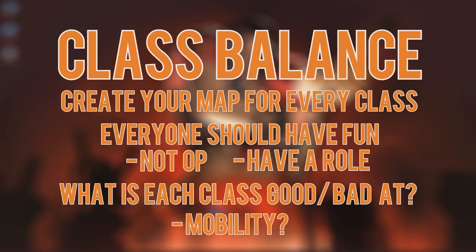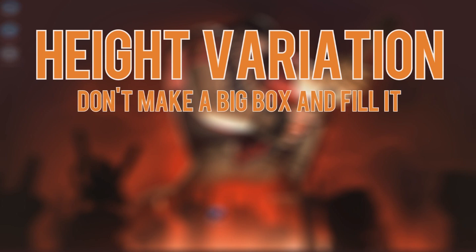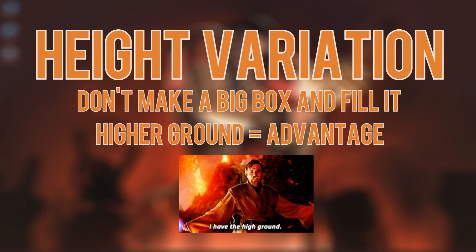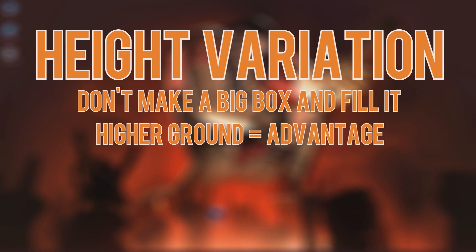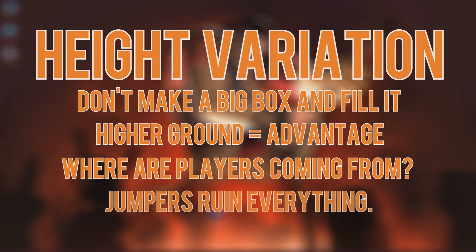The next big concept to keep in mind while developing is height variation. One of the biggest mistakes new mappers make is creating a big box and then filling it with buildings and props. This rarely works well and generally leads to most of your gameplay being on the same plane, which is just boring. Height variation is key to interesting gameplay. Players with higher ground generally have an advantage over players that are lower. Think about the direction players will be traveling out of their spawns heading towards the objective, and keep your jumping classes in mind as they'll have access to areas from different places than the rest of the team.